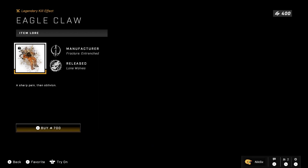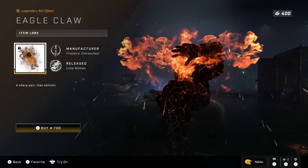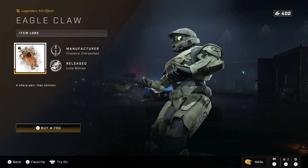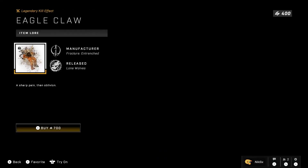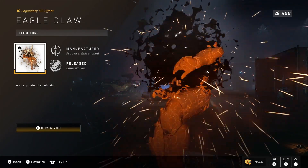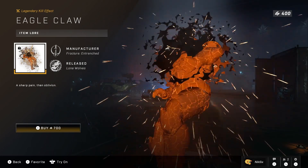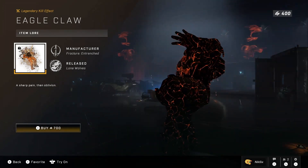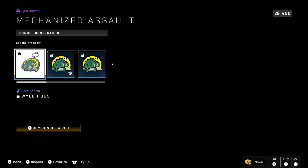Then we have this legendary kill effect — and here is the problem: it is 700 credits. The previous kill effect we got was 300. So why is this worth 700? Only because of the rarity? I think that's ridiculous. I really wanted it — I saw it in the customization tab and thought it looked really cool — but it's 700. If it was 300 like before I'd have enough to buy it. It's a cool looking one but come on, 700 for a kill effect? That's just ridiculous.